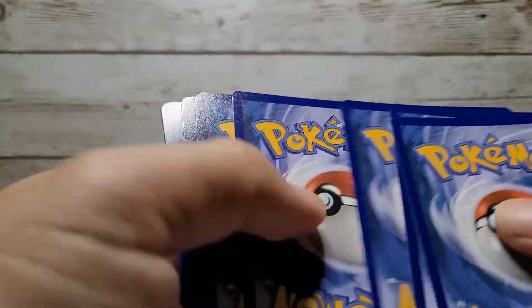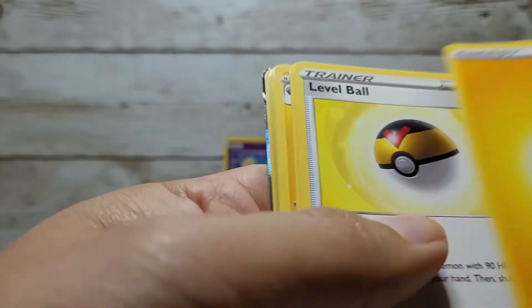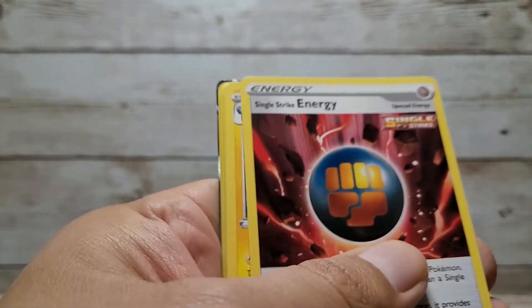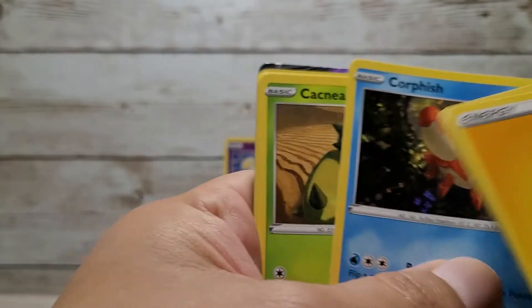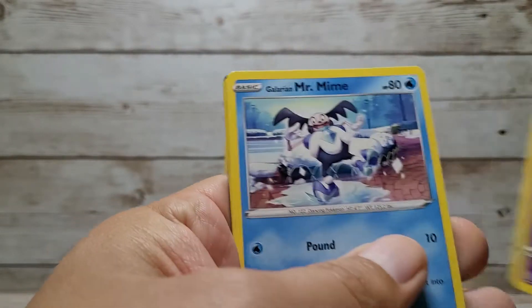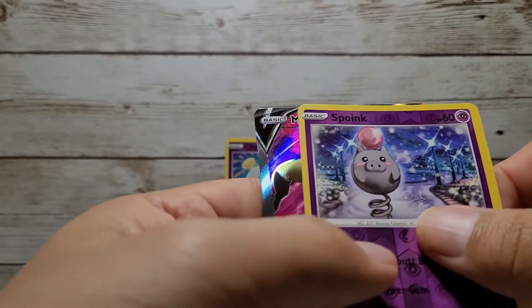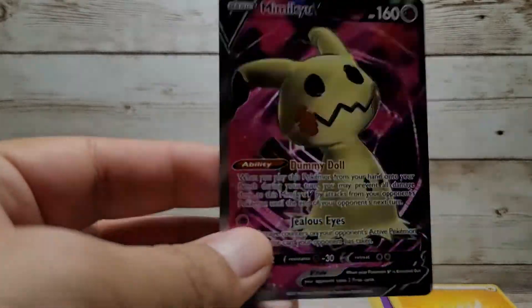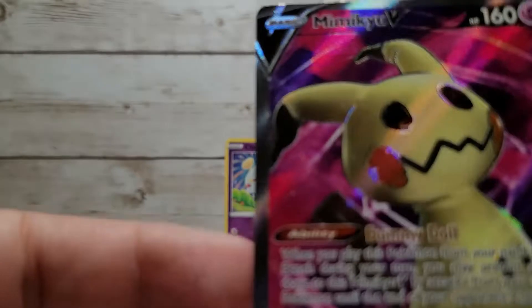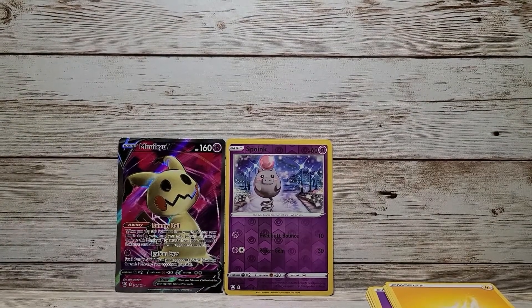One, two, three, four. Let's see... water energy? No, electric. And I see a good card back there already. Electric. Level Ball, Single Strike Energy, Luxio, Corphish, Cacnea, Mawile, Spoink, Galarian Mr. Mime, a Reverse Holo Spoink, and — oh — a beautiful Mimikyu V! Look at that beautiful card. I love Mimikyu. Mimikyu is one of my favorite Pokemon ever since I started getting back into it. I really like his look, so I'm really happy about that one.